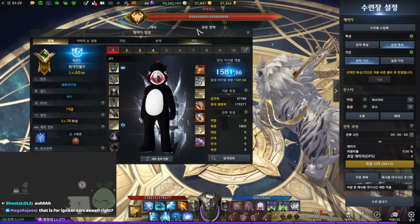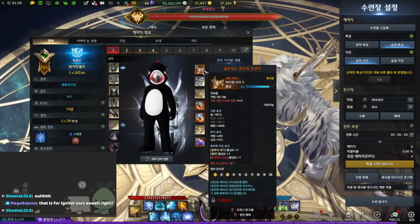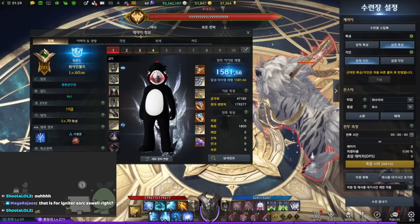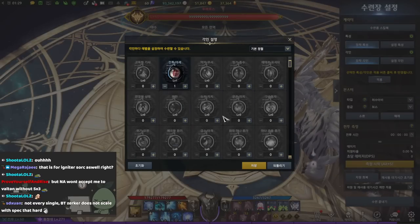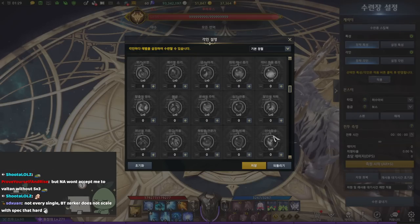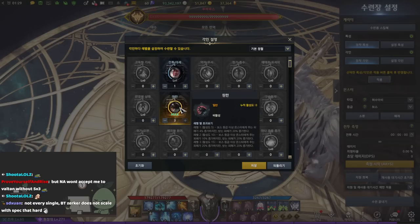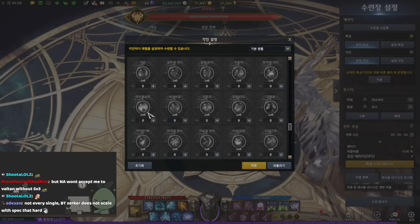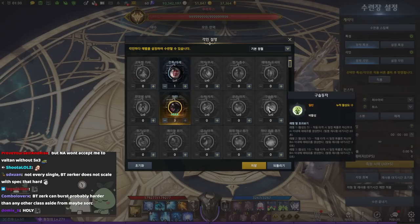You go full spec on everything, and your necklace gives you a choice between crit or swift as a secondary stat. If you go swift, you're missing crit, so you get it from engravings. The main engravings are grudge and cursed doll — both are guaranteed. Gunlancer is so tanky with his shield up the whole time that grudge and cursed doll have no real penalty for him. He just keeps his shield on, never needs to heal.